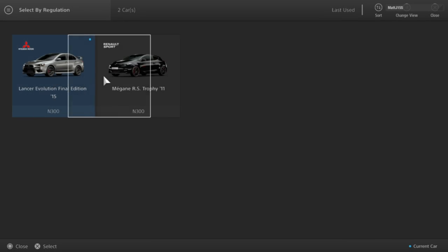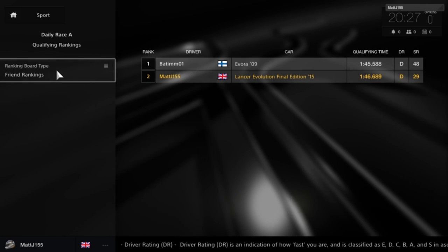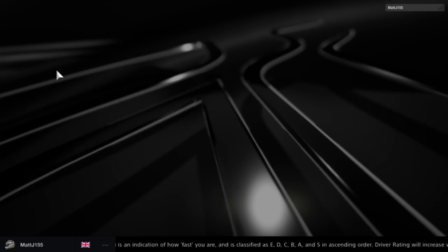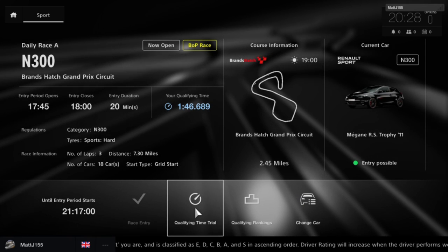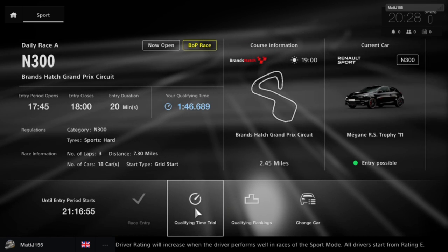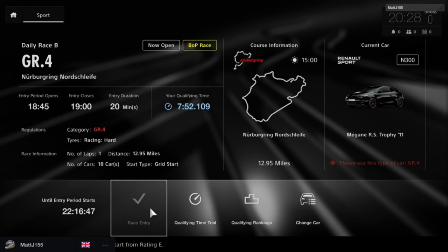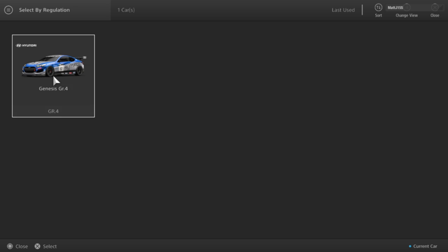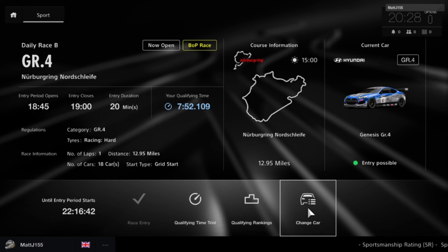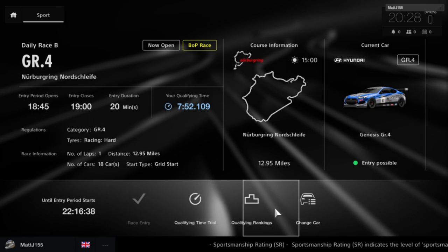The N300 series you'll see are quite normal cars — I've only unlocked 2 in this category so far. What you can do is qualify basically any time up to the start of the race, so even 24 hours before you can try your best to get a good time, which will obviously help you when you're actually entering the race because you can start in a higher position. You can also compare times against your friends and view a worldwide leaderboard. In the GR4 series I've actually only got one car at the moment because the prize car seems to be random, but we'll get to that later.